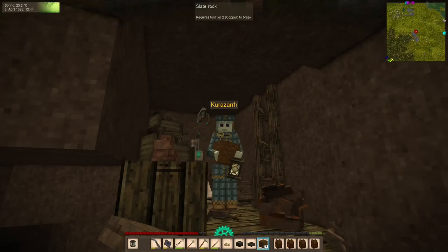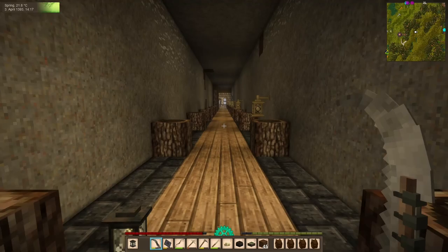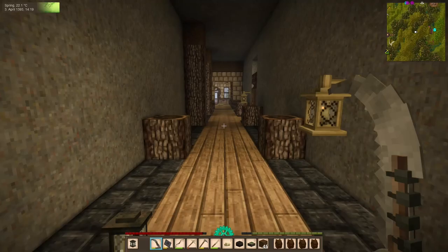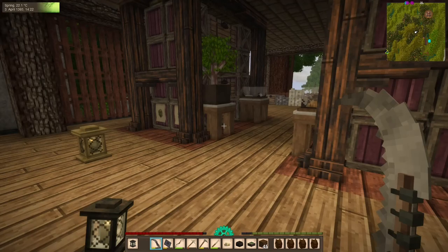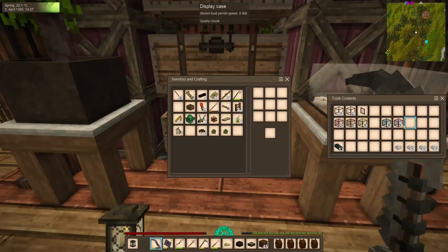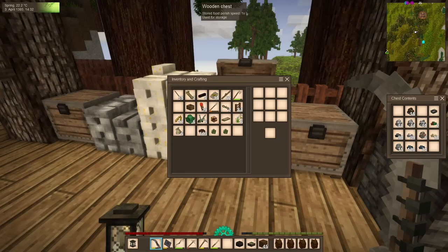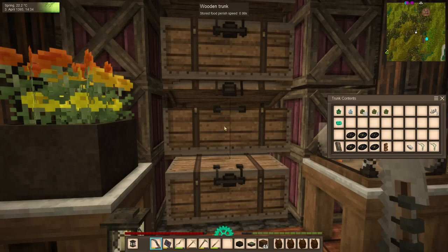We are back from our wildly successful trip where we picked up a cheap Forlorn Hope helm, sold a bunch of stuff, and got some colored glass. I forgot I already bought some red, but now we have all but green — because green we can make ourselves. So I'm going to play some inventory management simulator, and then we'll get over to the translocator and the gold.